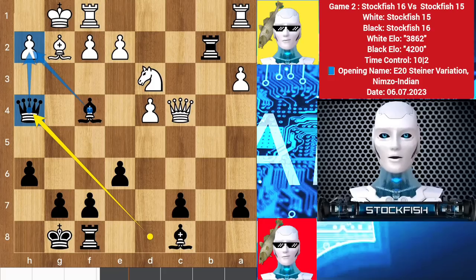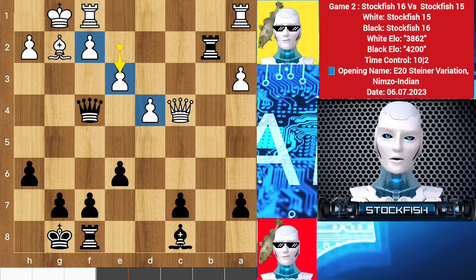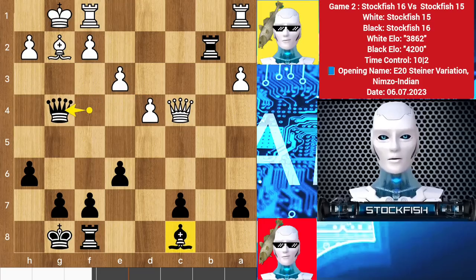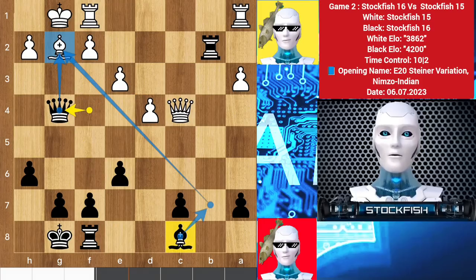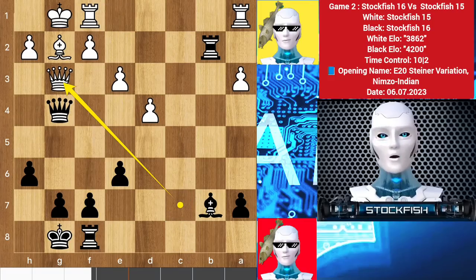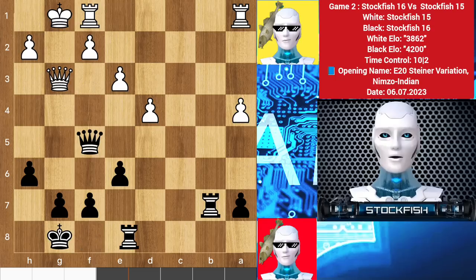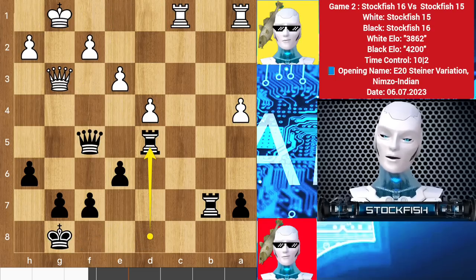Now he has to do a knight exchange — queen takes f4, e3, making a pawn chain and kicking out the queen. Queen g4, threatening to play bishop e7 to target the bishop with a checkmating threat. So white plays queen takes c7. Bishop e7, queen goes to g3 — white is just in time and solved his checkmating problem by blocking the diagonal. Queen f5 and we have more piece exchanges on the b7 square; he is trying to trade all the pieces so I can't create any big tactics.